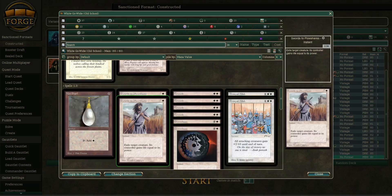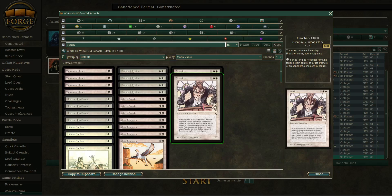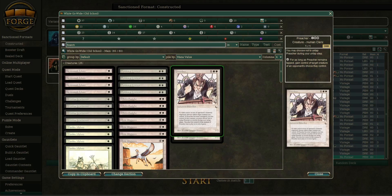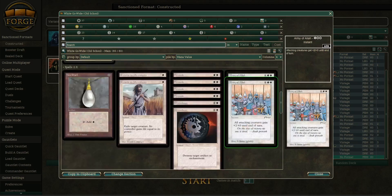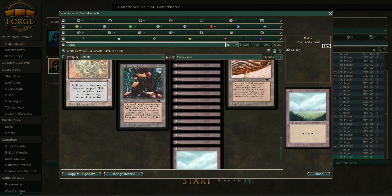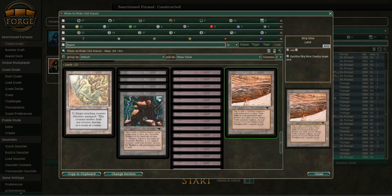We have two Disenchants, two Swords to Plowshares, Mox Pearl, and two copies of Preacher — which can gain control of creatures, though the opponent gets to choose which one. With AI, I think that's going to be better here, as they probably will choose the creature with the lowest toughness or lowest mana cost, which might not always be the best choice. We see Armageddon — always nice to ruin the game. Then you have Maze of Ith, Mishra's Factory, tons of Plains. I don't see Karakas here, interestingly, and then a Strip Mine.